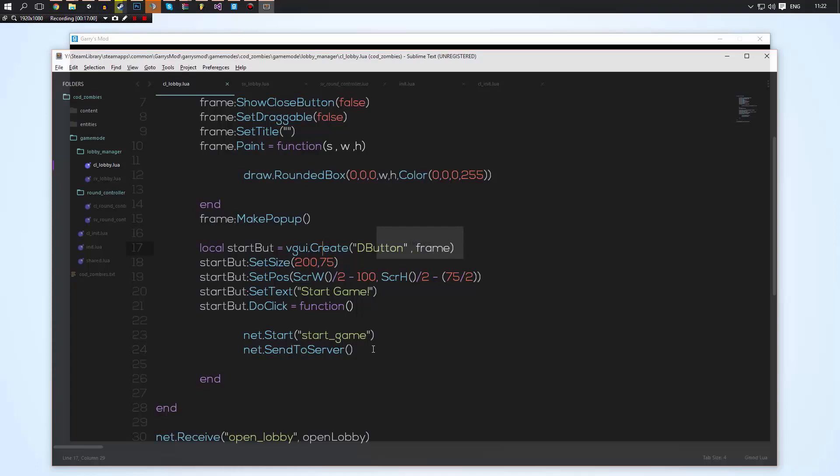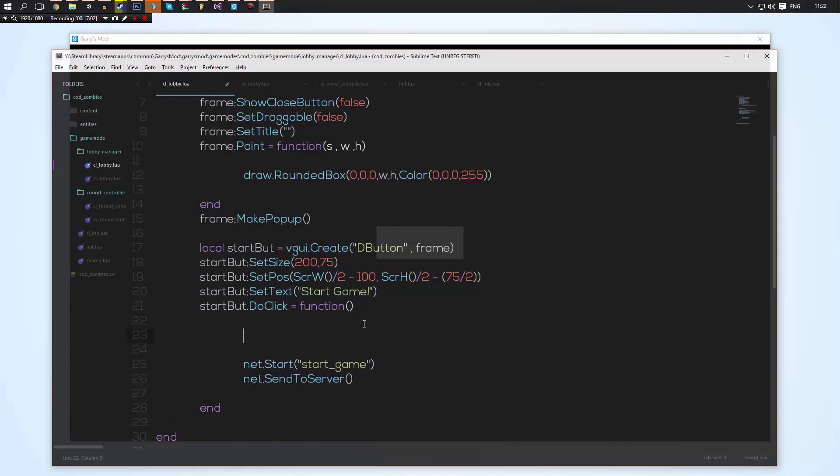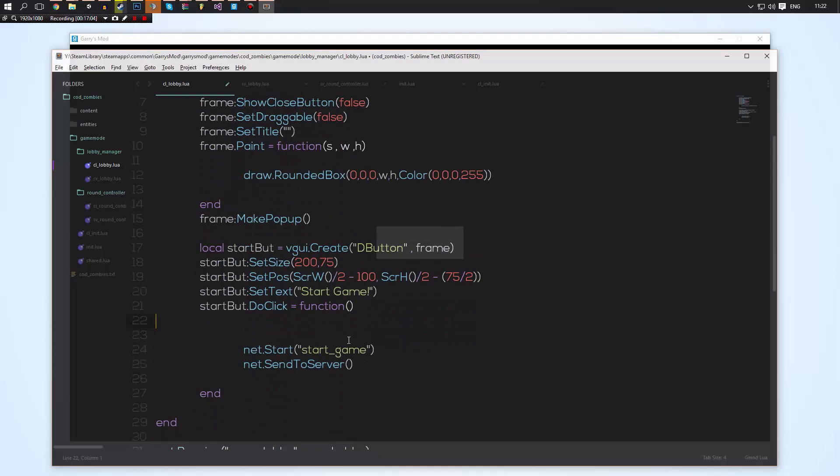There's one more thing we're going to want to do after we send the message — we need to get our frame and call Close on it. If we don't call Close the frame is going to be stuck there.